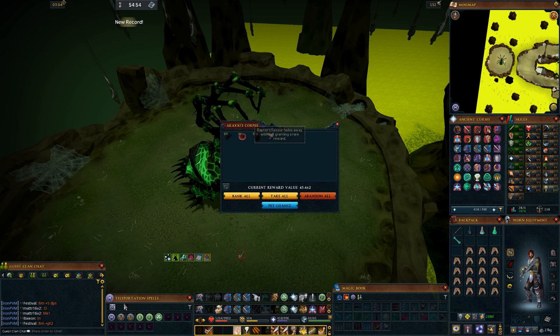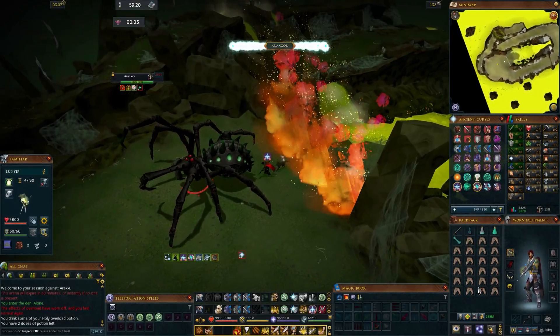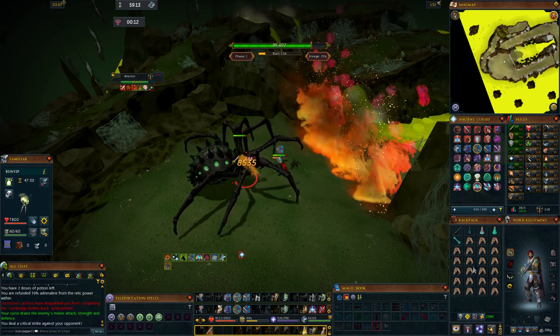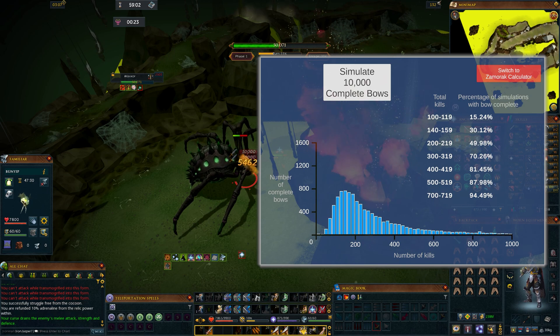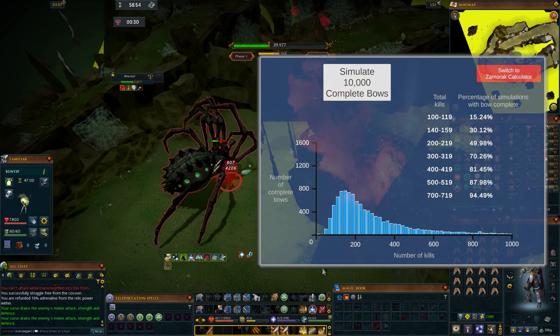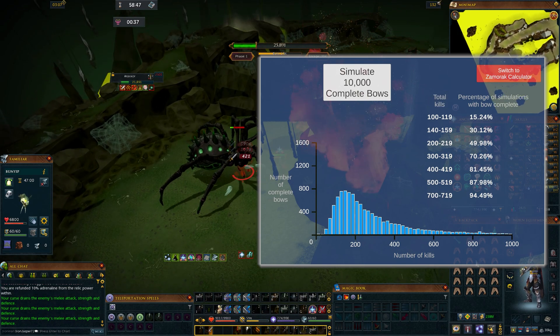Purely statistically speaking, if I'm meleeing Araxia I should expect a complete nox bow on my iron in 240 kills. It makes sense statistically because each leg piece has a drop rate of 1 in 40 and the web has a drop rate of 1 in 240 — so after the first 40 kills I expect my first leg piece, 40 kills later I get another, then 40 more for the last leg piece, then the web after about 240 kills total. But what this simulation shows is very different: slightly less than half of players will see a complete nox bow by 240 kills. There's a huge difference between saying the web has a 1 in 240 chance versus having a 50/50 shot at a complete bow by 240 kills.